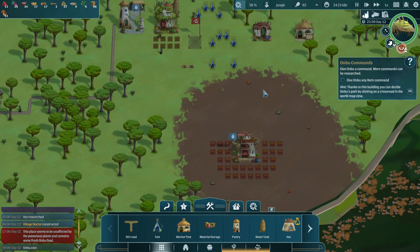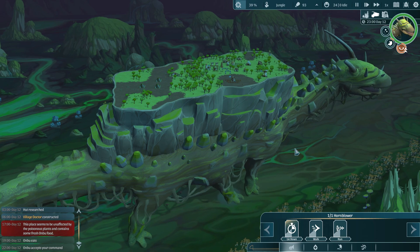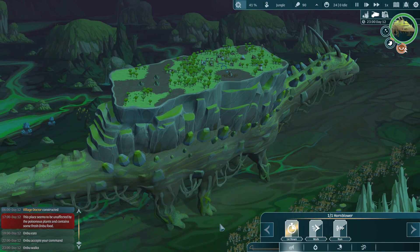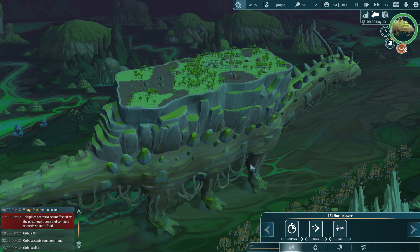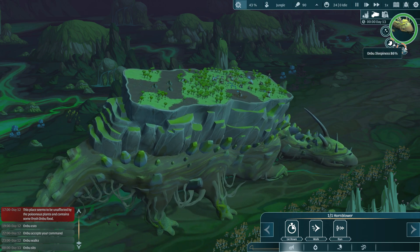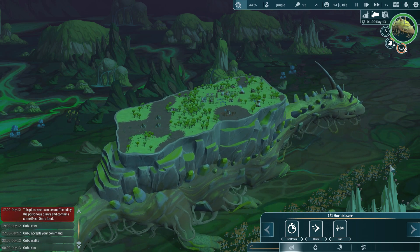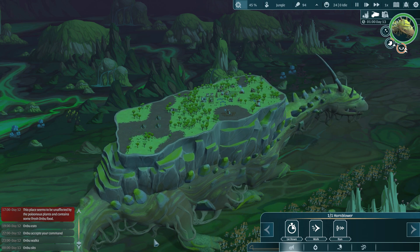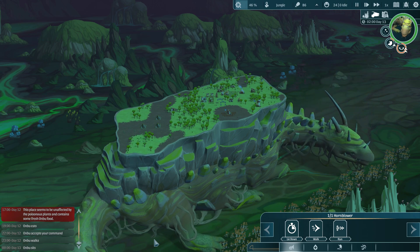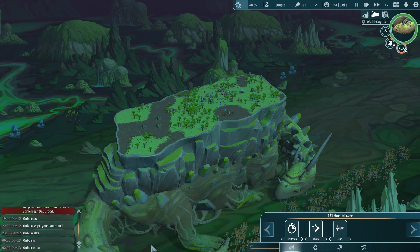The Anbu is sleepy. Give the Anbu a command — more commands can be researched. So let's actually have it lie down for a little while. We blew the horn and said Anbu, why don't you sleep? The Anbu's not listening to us. Oh wait — it's like watching a mountain come to a stop. There you go, Anbu. Oh my gosh, that's so cool to watch. But will that actually make him sleep or is he just going to sit there? Oh, he's yawning. Are we going down for a nap? Oh, we are! Anbu sleeps. That's awesome.